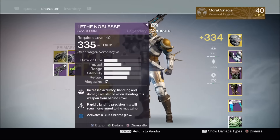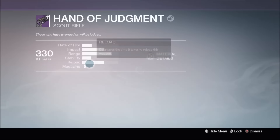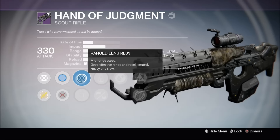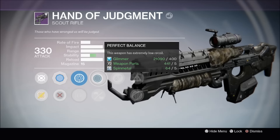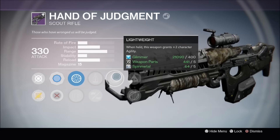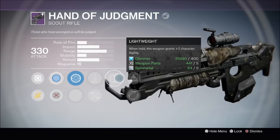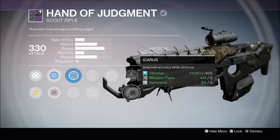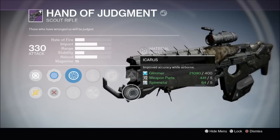Now it's time to look at all the juicy rolls and light levels. We've got 330 for the Hand of Judgment — it's a Scout Rifle. Scope options: Range Lens RLS-3 and Truesight IS. We have Perfect Balance, which is always nice for a Scout Rifle. Reinforced Barrel, Lightweight plus two Agility — pretty decent. We've got Hidden Hand for better target acquisition, and Icarus for Improved Accuracy While Airborne, which is quite unusual for a Scout Rifle.